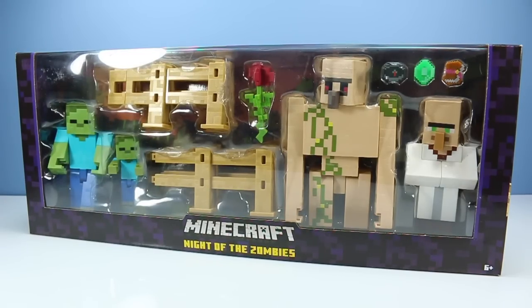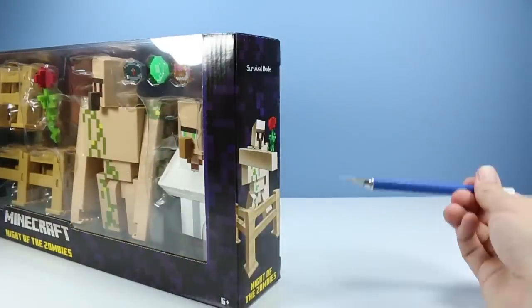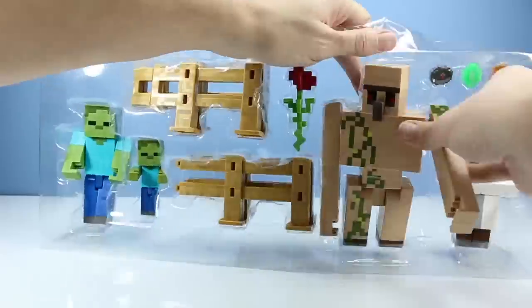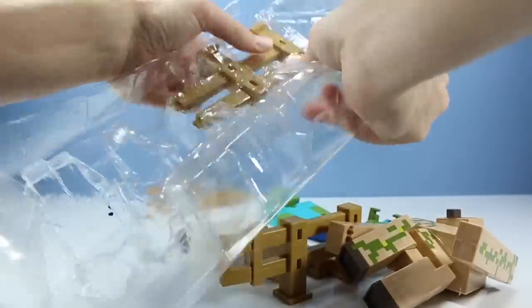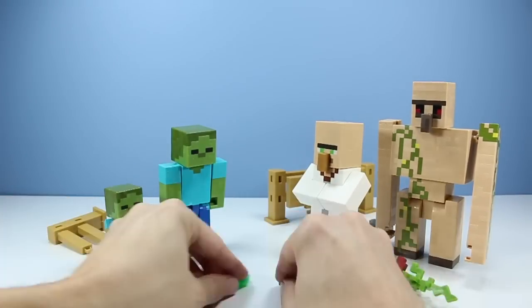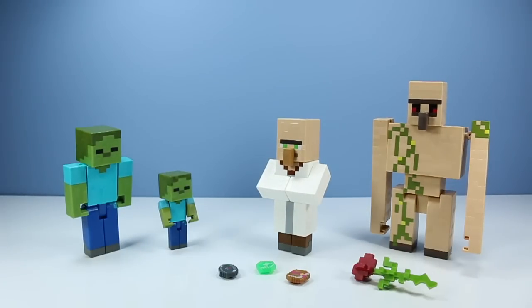Alright, let's remove these from the package. I am very interested to see how large this Iron Golem really is. Outside of the amazingly plastically tight packaging, we have the Zombie, the Baby Zombie, the Librarian Villager, and the Iron Golem. And yes, my assumptions were correct — that Iron Golem looks huge. But let's start off with the zombies first.